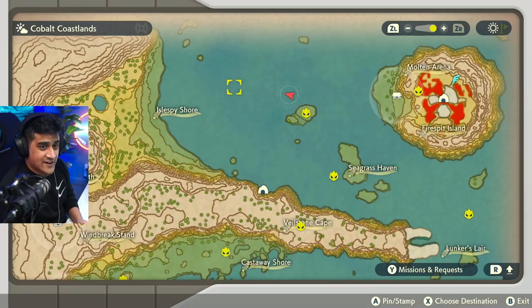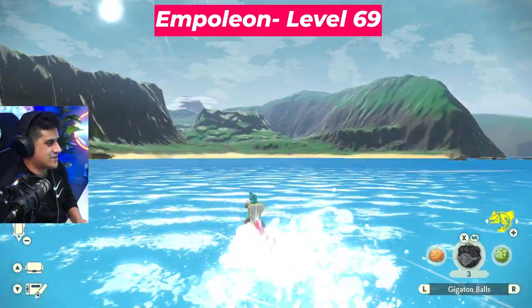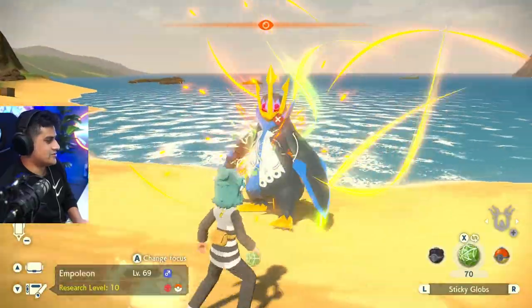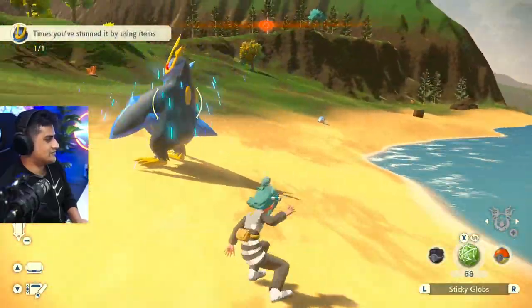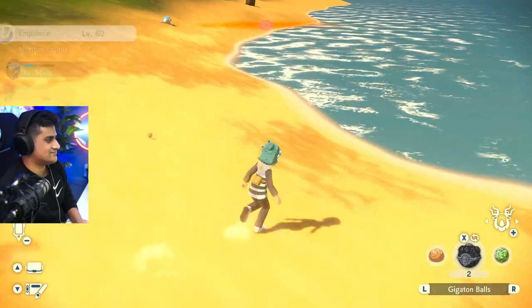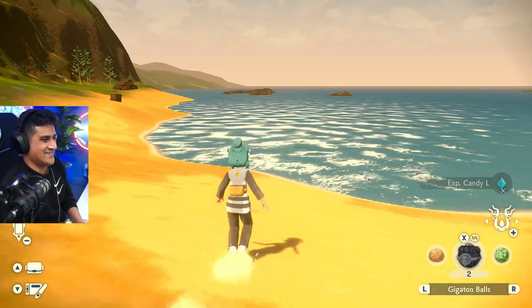The next alpha Pokémon we're getting is going to be Empoleon, located on the shore as we head to this beach right over here. There it is — okay, Empoleon, there you are buddy. One, two, three, four — no time to hit me. Beautiful. Empoleon level 69.